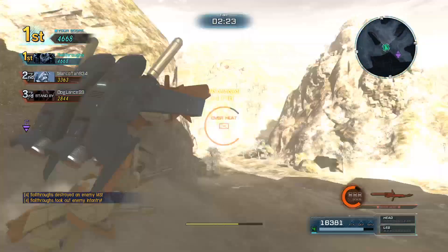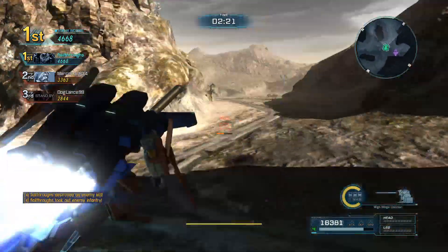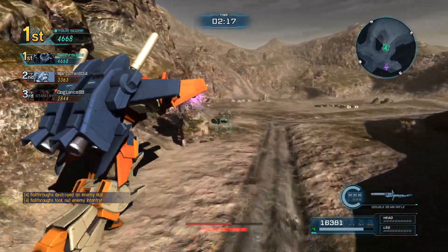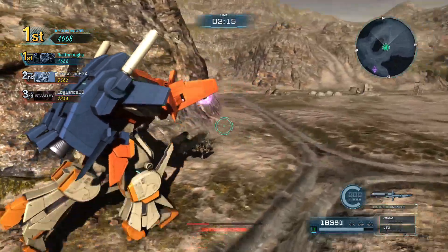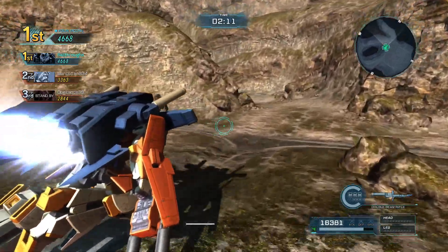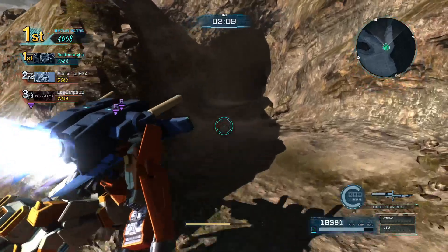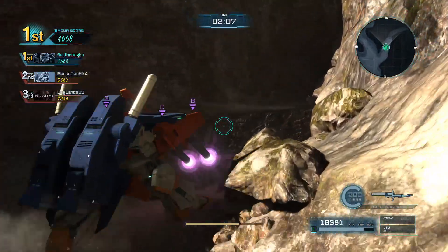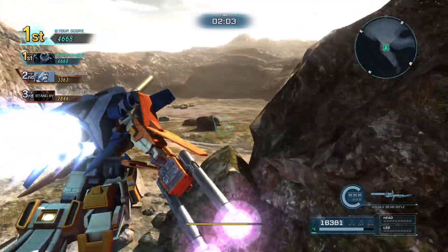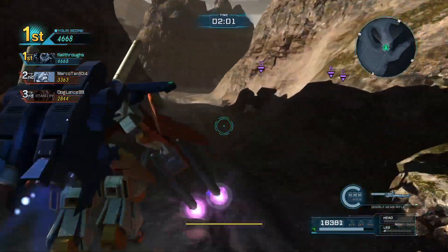I'm in the lead still, holding a good position. For a second I thought that tree was an enemy, which kind of says something about what this mode does to your mindset. This mode is more or less built on simple battle rules, so it has reduced spawn times, and it also means if you crouch, you will regain health. I could go hide, but there's a big golden number one over my head, so I can't hide that much.